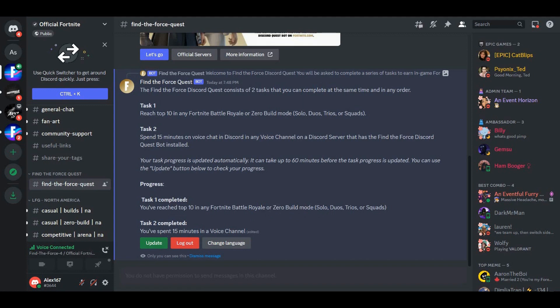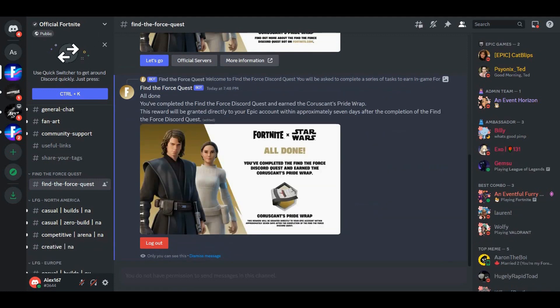We completed task one — it says 'You reached top ten in any Fortnite Battle Royale zero build.' We have completed both task one and task two. Now we're waiting for the progress to update — just to let you know, you need to wait up to 60 minutes for the reward.